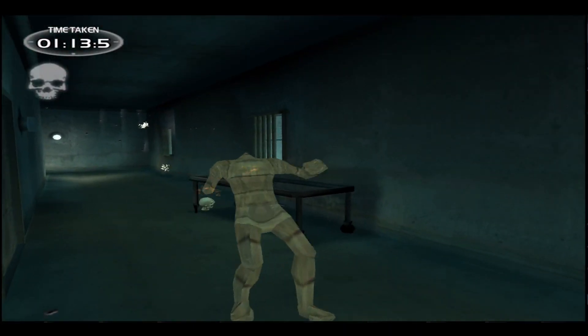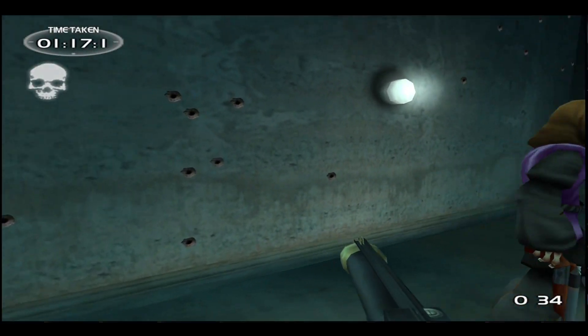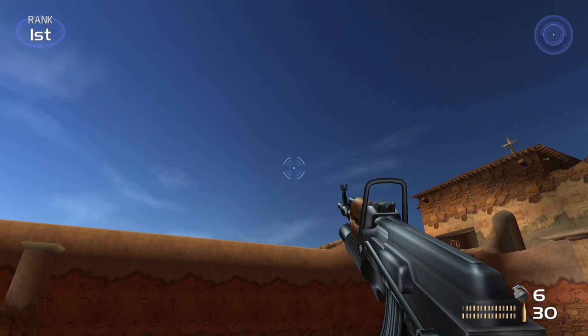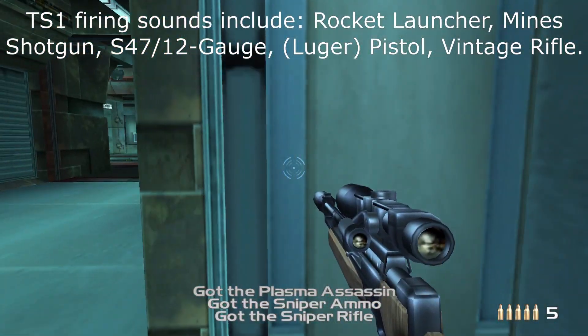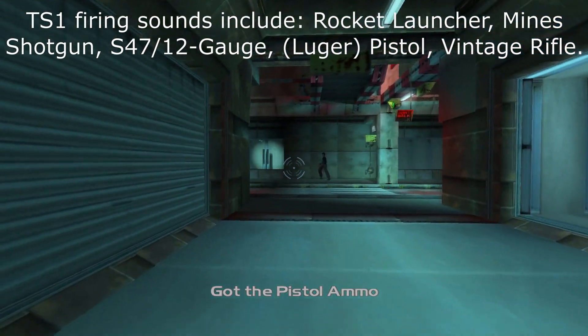The sounds also have some shared aspects. The firing sound for the Soviet S-47 is the same as the Tactical 12 Gauge. Some firing sounds from TimeSplitters 1 return in TimeSplitters 2, and some are shared between guns — the Rocket Launcher and Homing Launcher use the same firing sound, for instance.